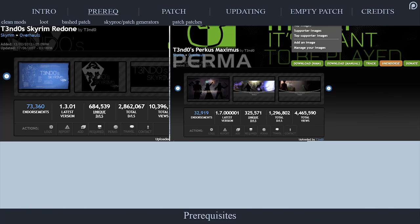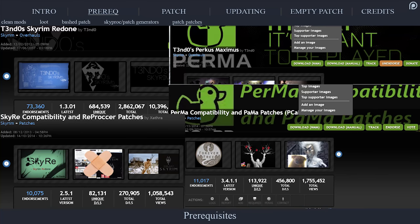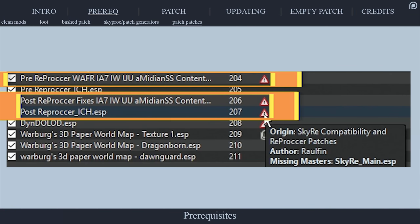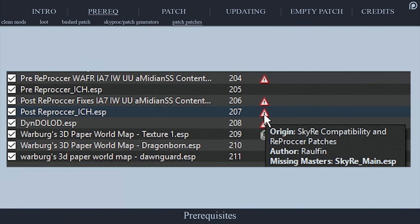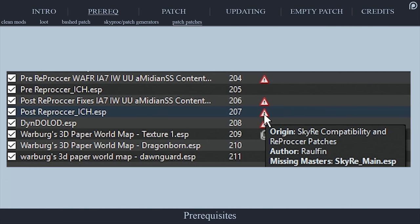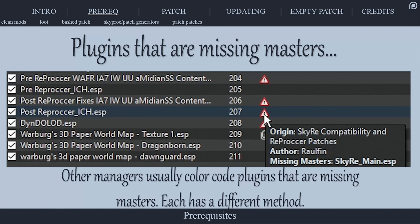Some SkyProc mods, like Skyrim Redone and Perkus Maximus, require other mods like PCAP to patch them — yes, damned patches of patches. To keep this simple, what we do now is deactivate any mods that are missing master files. Plugins won't work if their master files have been deactivated, and XEdit won't work with missing master files. Missing masters are easy to find for Mod Organizer users, as a yield sign will be next to them in the plugins column.